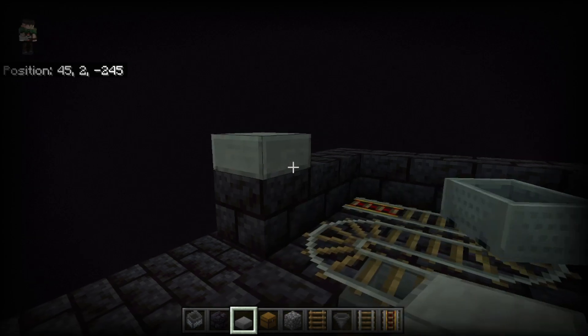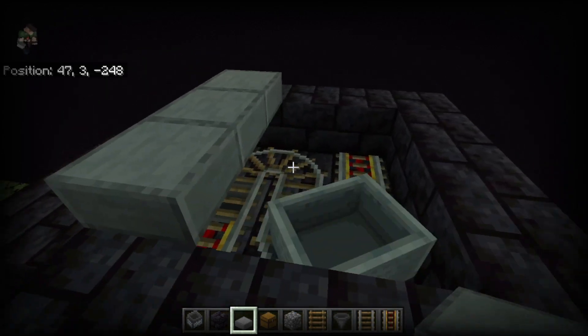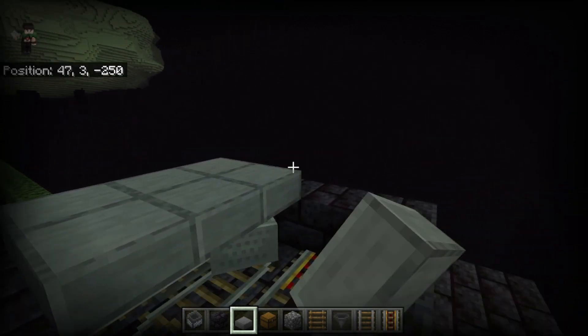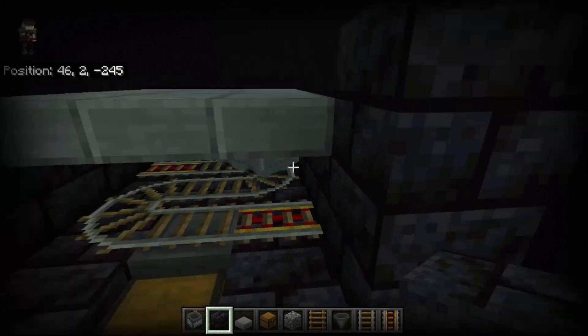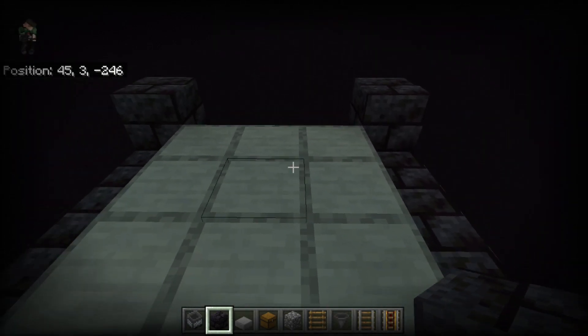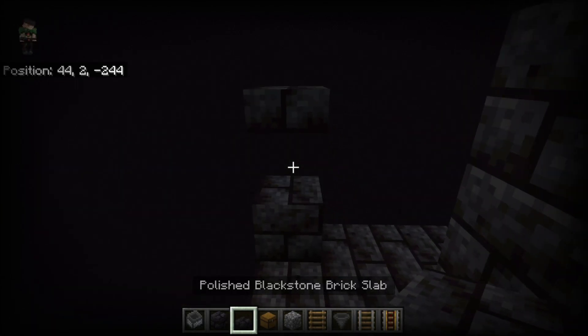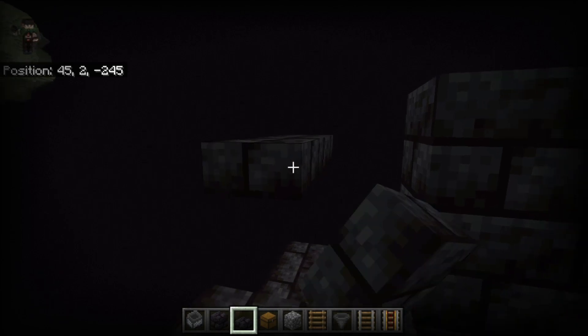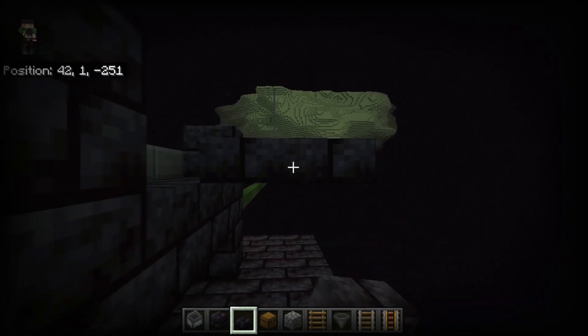Now grab your slabs. Place a slab here, a slab there, remove that slab, and then cover the three by three area just like this. Now place three blocks here and three blocks right here. Then jump up on top, place a block here and a block here. Now place two blocks here, a slab on top of that, remove those two blocks, and then cover the entire area of your platform to stop endermen from spawning on the platform.